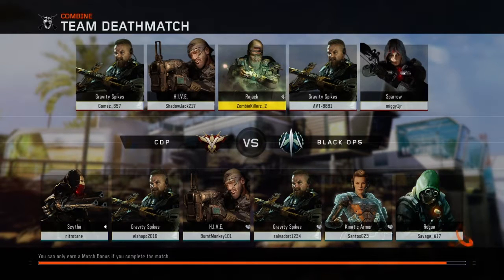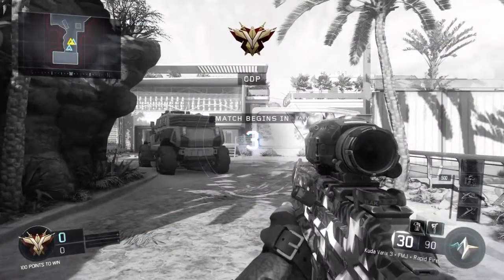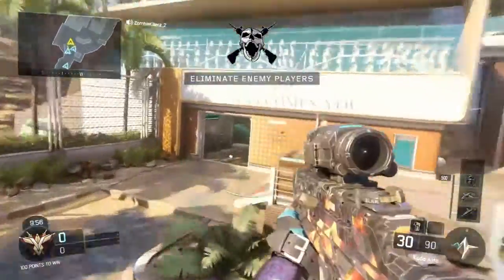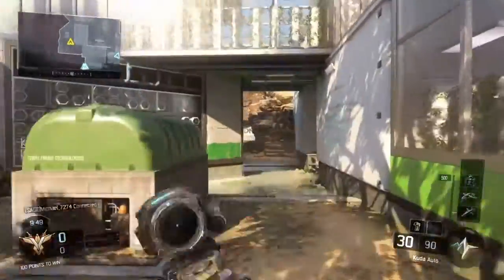A lot of Gravity Spikes, Hive, Sparrow — I don't like going up against the Hive, I think it's really annoying. And Rogue — I don't know about Rogue. So what you do right off the beginning: throw your Tomahawk, you get a kill pretty much every time. But right there I didn't get lucky.